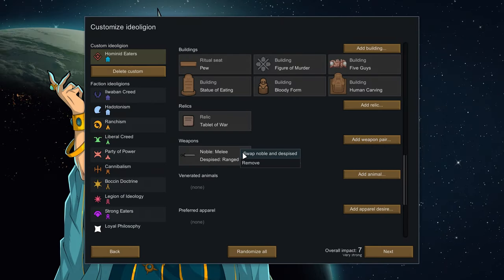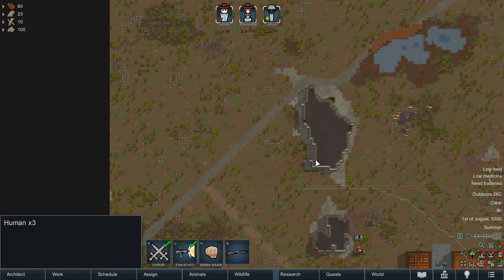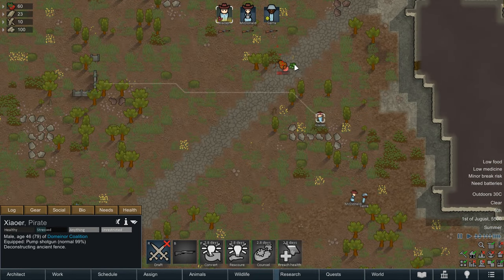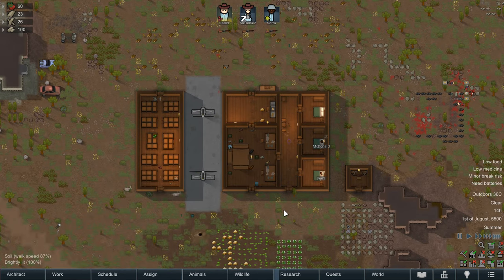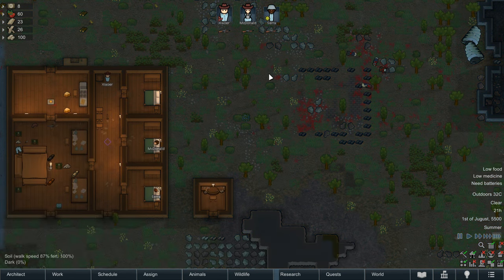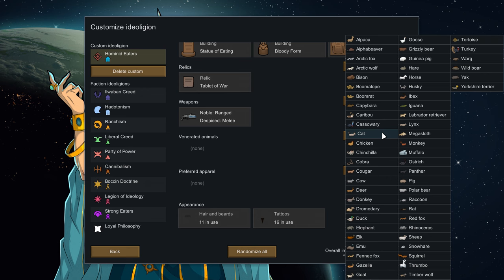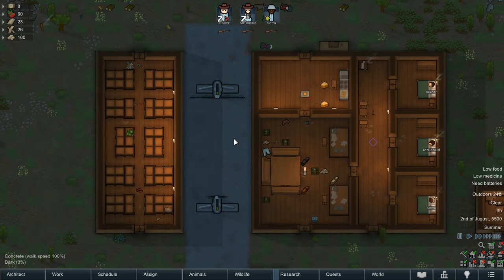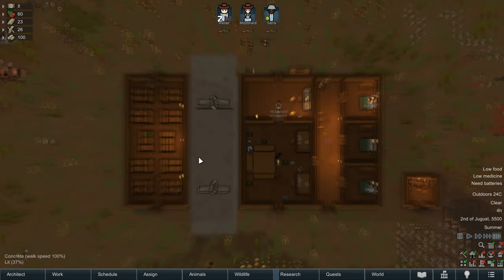Next you have weapon pairs, which can lean your colony towards a specific combat style, providing mood bonuses for wielding weapons of choice. Most choices are incompatible with each other — such as not being able to take melee or ranged and melee piercing or blunt together. If melee weapons are venerated, all melee weapons are venerated. You could instead take melee piercing or blunt, and then also choose ranged heavy or light, meaning colonists are happy to use both melee and ranged weapons but only certain types. Now you've got venerated animals. If there's a particular beastie you're a fan of, you can add it and your colonists will also love it. Just be aware that killing, butchering and eating venerated animals is a massive no-no — so if you're going to make farm animals venerated, make sure they aren't set to be taken to the kitchen if they die.